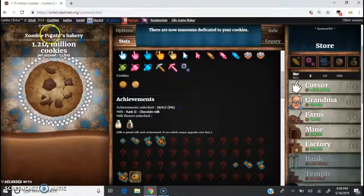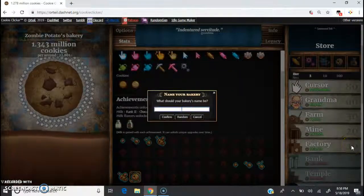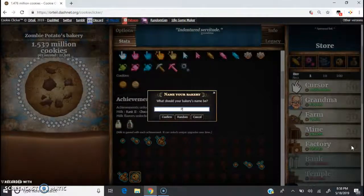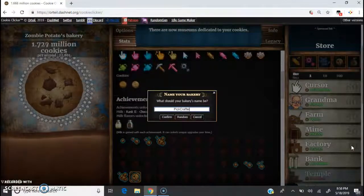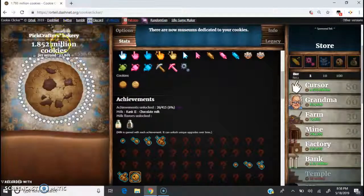I realize there have been a bunch of achievements. I'm going to change my bakery name while I'm at it — from 'Zombie Potato' I think it should be 'Pick Crafters.' Pick Crafters Bakery — now we're all sorted out.